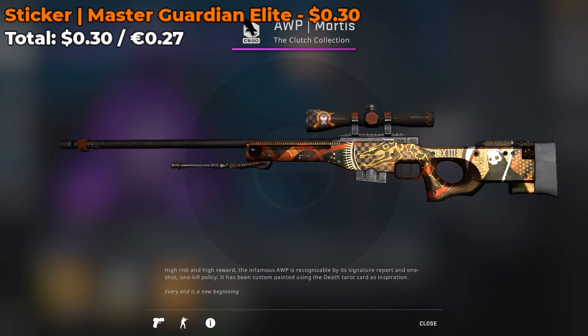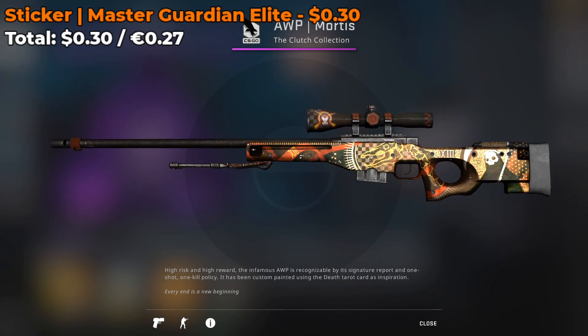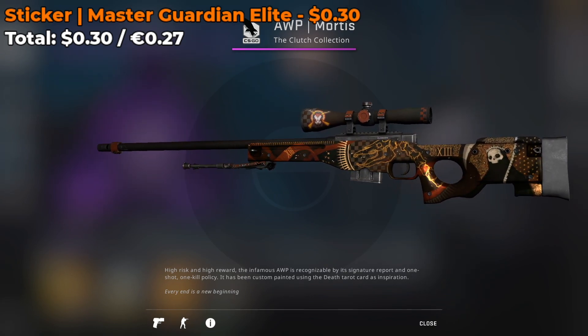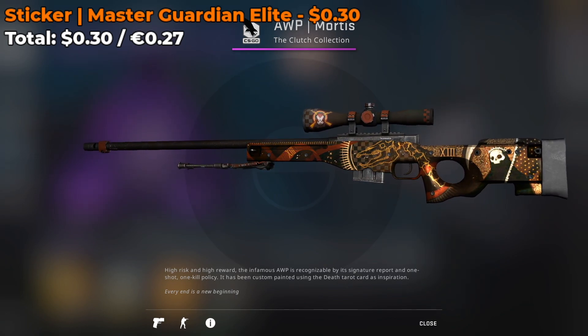Moving on, we have a Master Guardian Elite Normal sticker, which is only going for around 30 cents on the Steam Market. You're going to be placing it on the scope of the skin — I've seen others place it on the body, but I kind of prefer mine either on the very back or on the scope. You can obviously decide where to place your stickers, as well as how many you purchase.